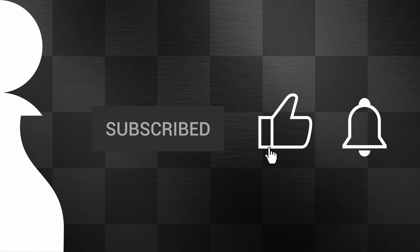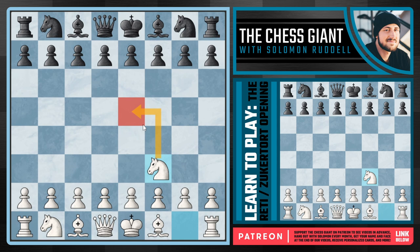What's up guys, welcome to the Chess Giant. This is Solomon Riddell and in today's video we're going to be doing a quick intro to the Réti opening, also known as the Zukertort opening, in which case white plays the move knight f3, fighting for the central dark squares without yet using one of our central pawns on the d or e files, really just keeping our options open.